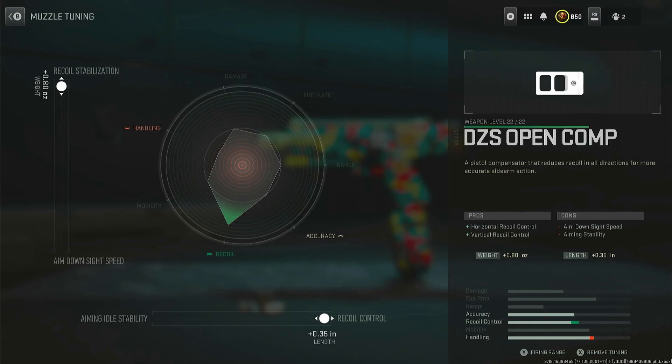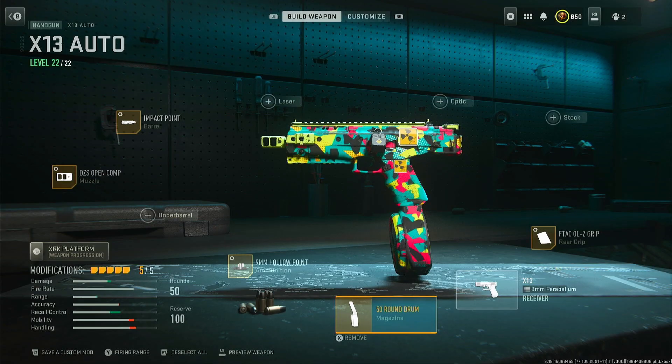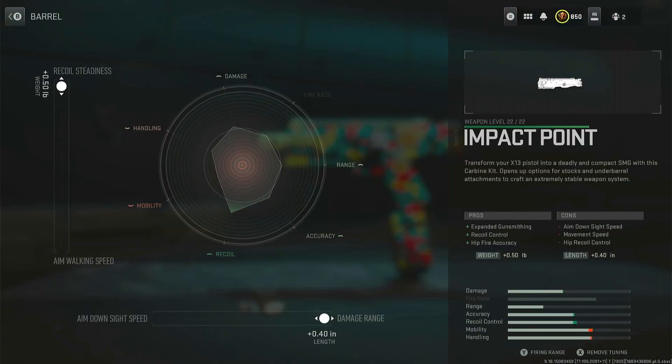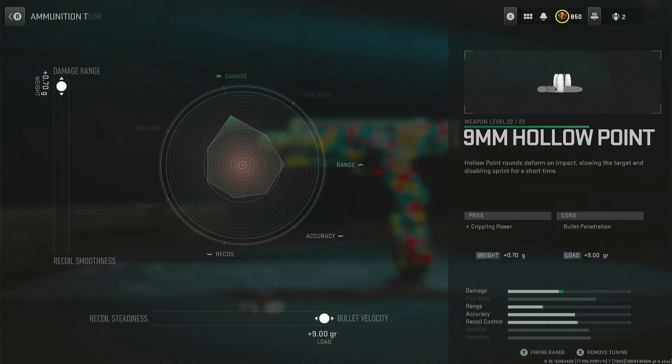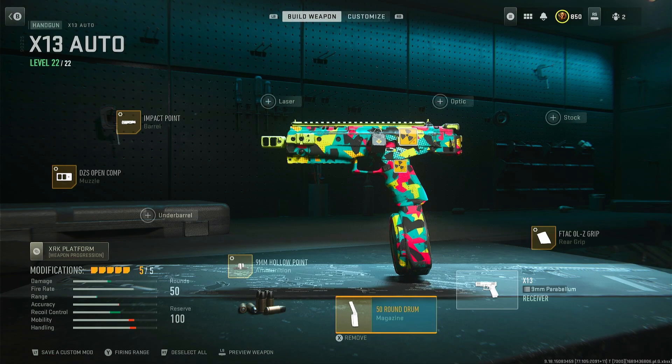First up, we use the DZS muzzle — max recoil stabilization and max recoil control. We then use the Impact Point barrel — max recoil setting and max damage range. We then use the 9mm Follow Point ammunition — max damage range and max bullet velocity. We use a 50-round drum because TTK got increased, so we want to use the largest magazine possible.